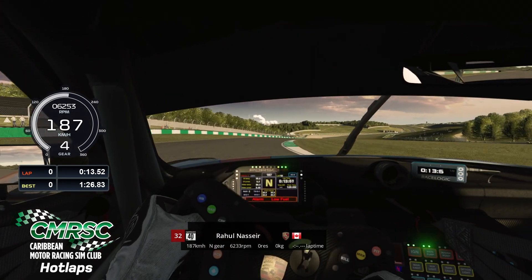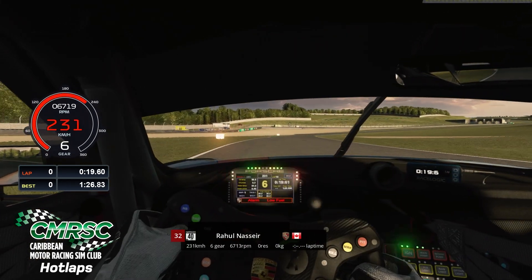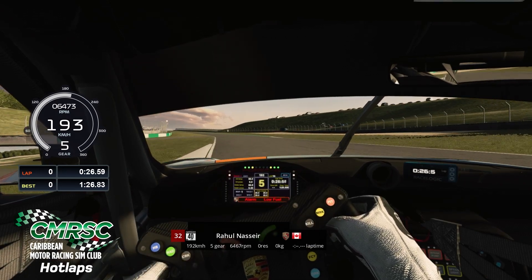As we head down the hill through Hollywood, you want to be setting up this next corner here through Old Hairpin, setting the corner wide, fourth gear, and use all the exit runoff.